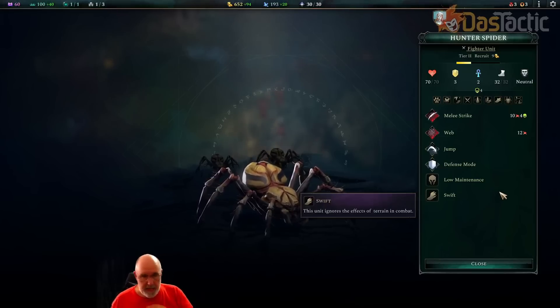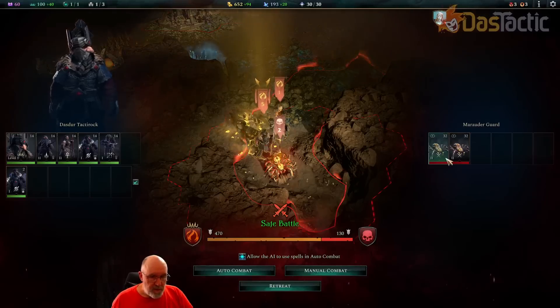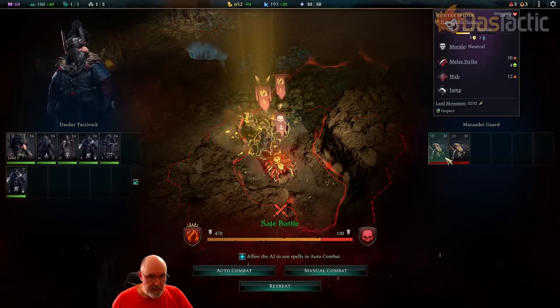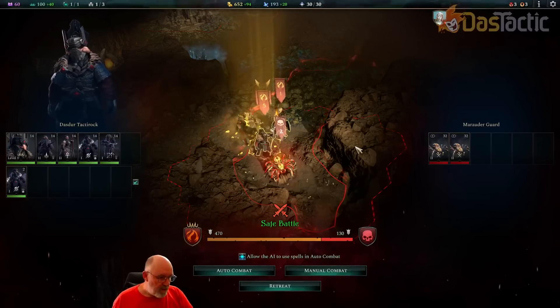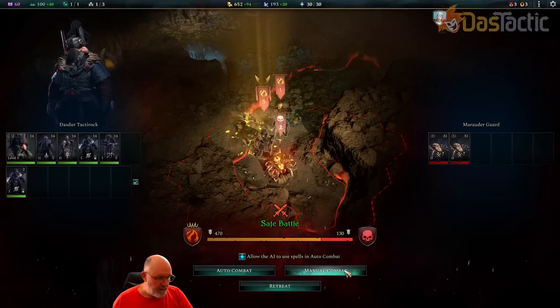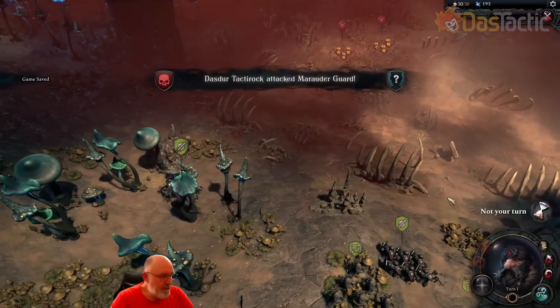We have to think about positioning since four hexes is the important number for the web. We need to maintain a bit of distance until we can close in and do damage. There are two of them — the same deal for both. These are both just recruits. So we'll do manual combat. Our units also have different abilities which we'll look at when we get into combat. Get used to what your units are good at.